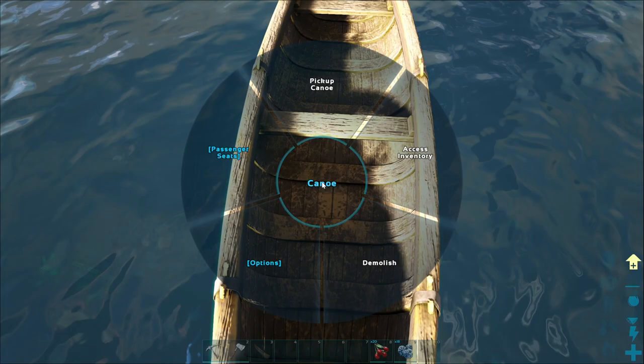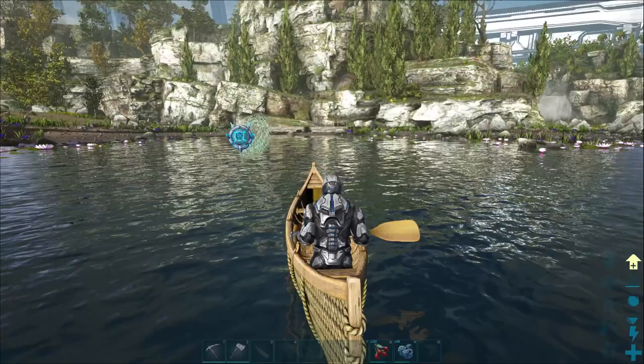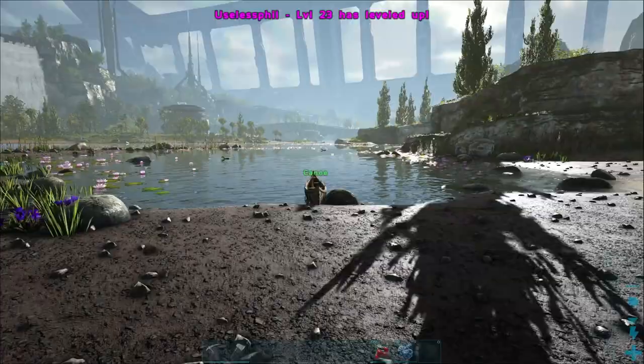If you have difficulty getting into the other seats of the canoe, you can do so by going to the passenger seats tab of the context wheel. You do so by holding E by default on PC to get to that context wheel. And here you see I am now sitting in the rear seat.